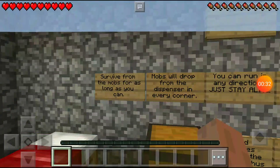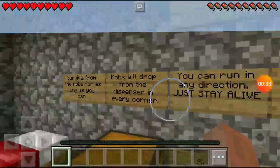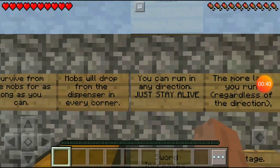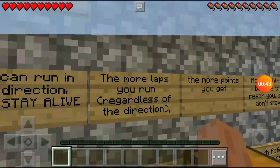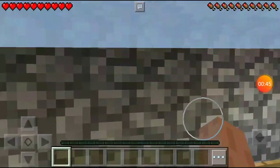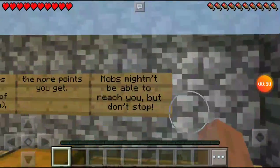Rule number one: run from the mobs for as long as you can. There's a dispenser in every corner. You can run in any direction, just stay alive. The more mobs you avoid regardless of direction, the more points you get. But don't stop.